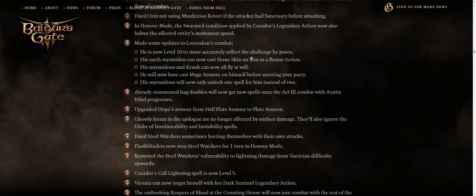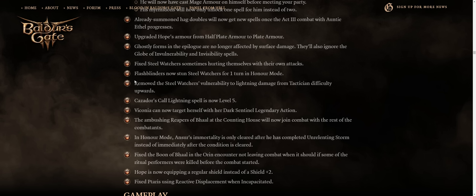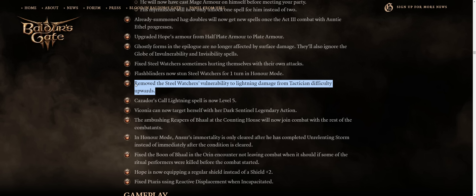But so long as you kill the Elementals before attacking him, he's toast. Removed the Steel Watcher Golem's vulnerability to Lightning damage from Tactician difficulty upwards — kind of a big change because Lightning was the easiest way of destroying them, as they are pretty tanky enemies with, I think, the highest hitpoint score for Act 3 enemies.